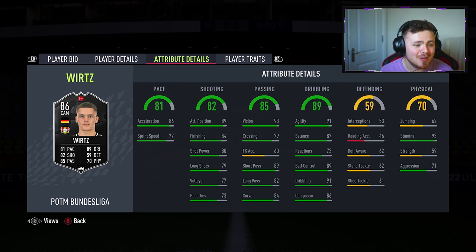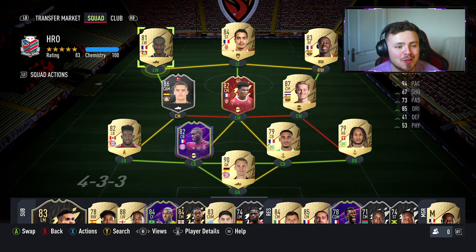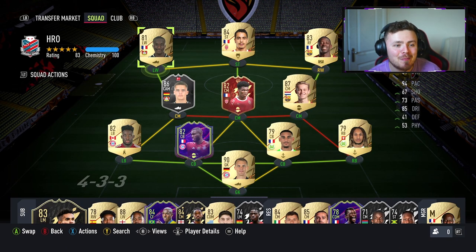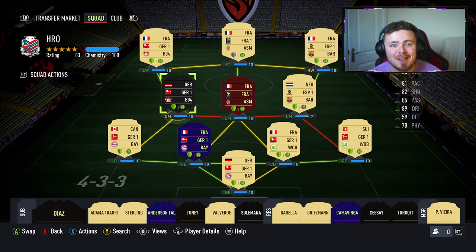I cannot wait to get into this player view, so let's waste no time. We're going to meet the boys he's going to be rocking with. I have bought in Diaby purely to get full chem on Wirtz for this player view. In my actual team, I've probably used Kingsley Coman there and played Wirtz on 8 chemistry. But we want to test him out to the best of his abilities so we've made sure he's on 10 chemistry.